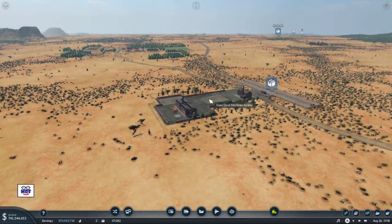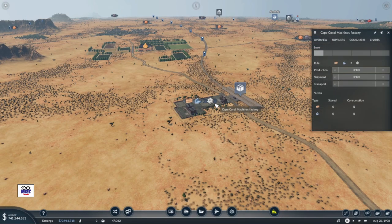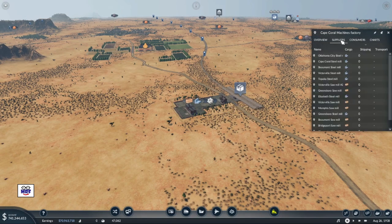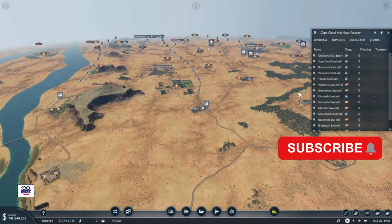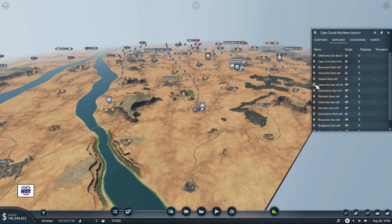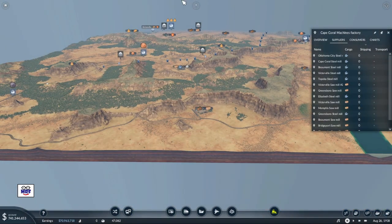Here we are at the Cape Coral Machines factory and it needs planks. Let's check where the suppliers are - there seems to be a bunch of them. What I'm hoping for is one that is on the other side of the map. The Victoriaville Sawmill number two is on the other side of the map, so that's a pretty good choice to make some money delivering planks. But of course that sawmill is going to need logs, so we've got a lot of work to do.